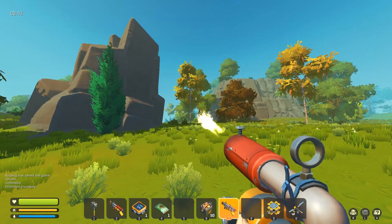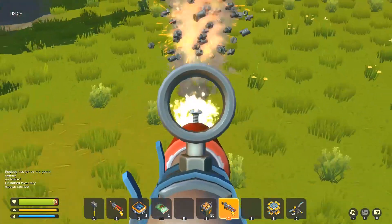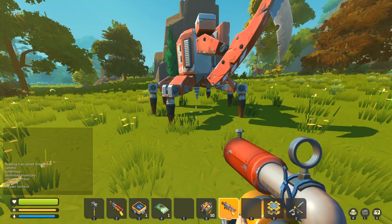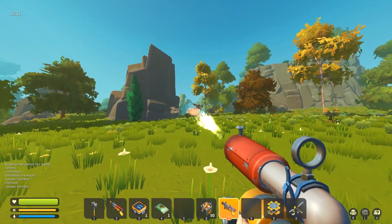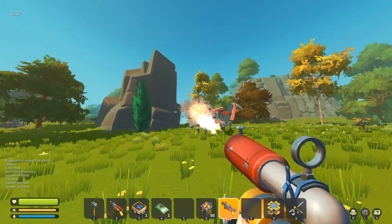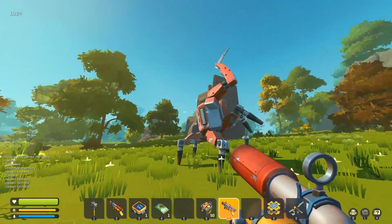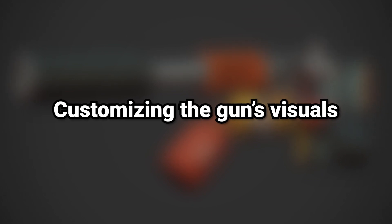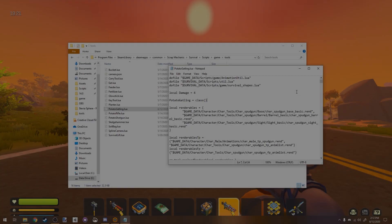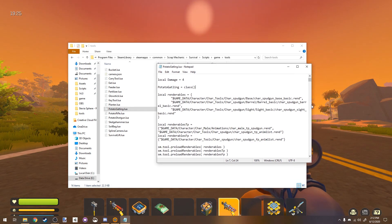Look at that — that's beautiful, and it's gone. I had like 5000 knockback set on this gun, so look at him go! If you want to know how to spawn stuff, I'll have a spawning tutorial linked in the description too.